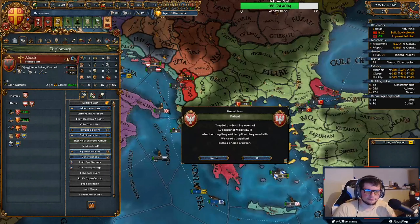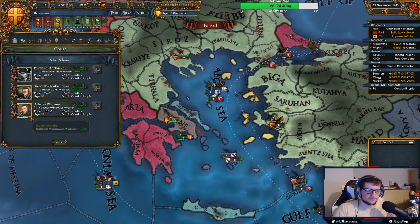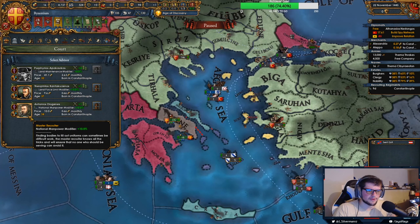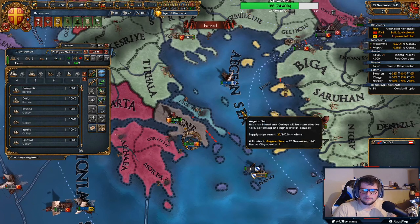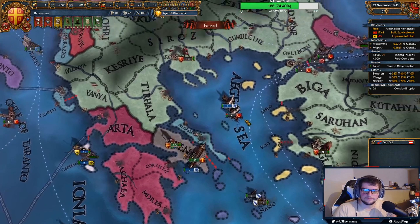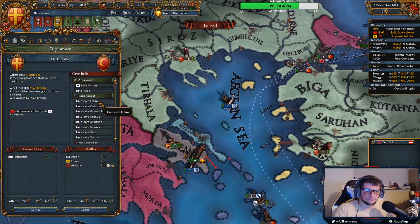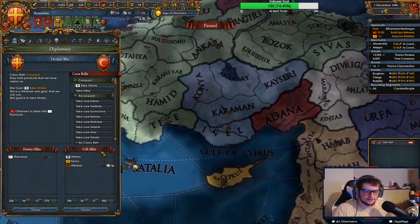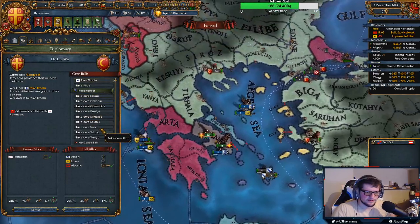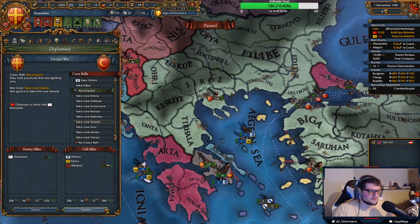Pretty much ready to go. I'm going to put local defensiveness here — I don't think any of these guys are really useful. National manpower, probably going to be fine. Here we go. Oh, they're allied with Ramazan — this is really, really good. This is like the best we could have gotten. We have to win this, pretty much. It's such a good one.